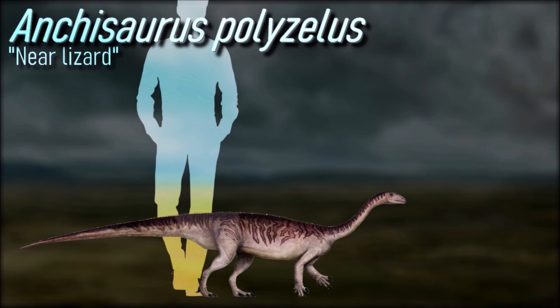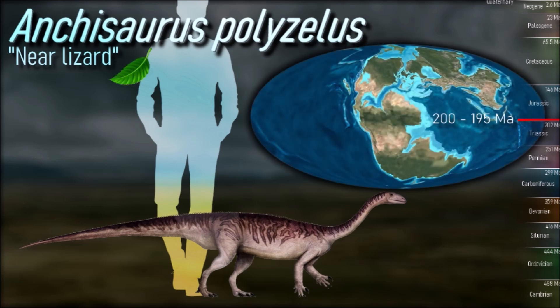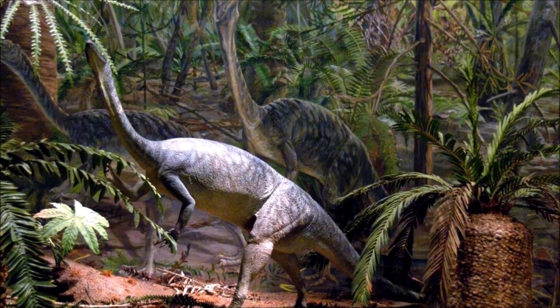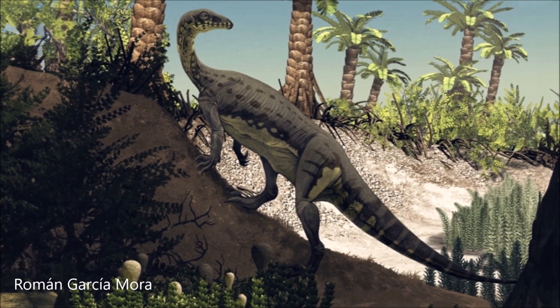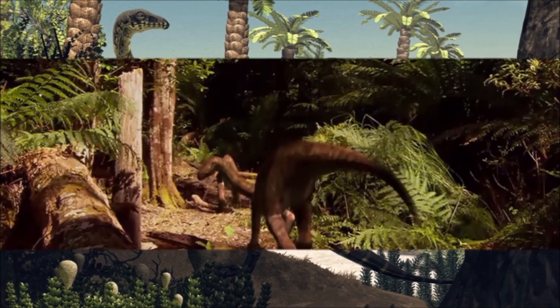Digesting plant matter is a much more intensive biochemical process than digesting meat. Anchisaurus swallowed gastroliths to help break down the food in its stomach. Herbivorous dinosaurs needed a huge gut, and since this had to be positioned in front of the pelvis, balancing on two legs became increasingly difficult, as dinosaurs became larger and they gradually evolved into the quadrupedal position that characterizes the later sauropods such as Diplodocus. Prosauropods represented a middle phase between the earliest bipedal herbivores and the later giant sauropods.